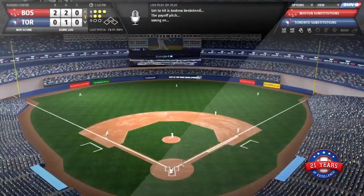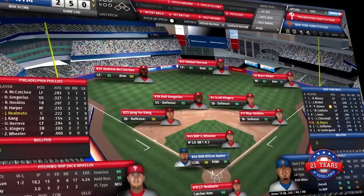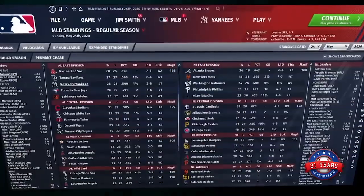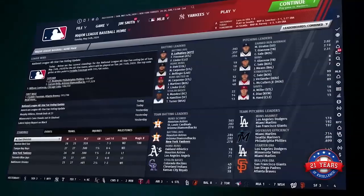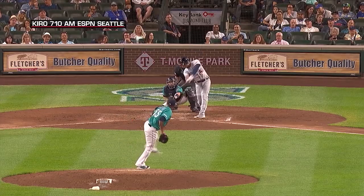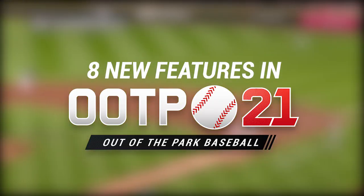The Out of the Park Baseball team announced what improvements they're making for this year's installment, which is due to release on March 20th. These features address feedback from the community and bring in usability improvements to quite possibly usher in the best Out of the Park Baseball yet. In this video, I wanted to go over eight new features coming to Out of the Park Baseball 21.